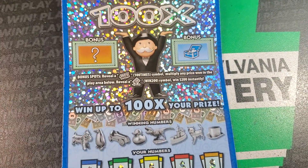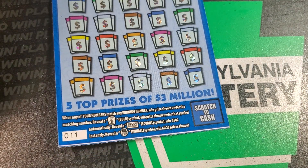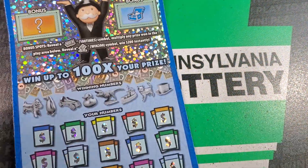On to this unfriendly-ass ticket. We need a 100X or a go symbol. Otherwise at the bottom we need a light bulb, a 500 burst, or the Monopoly Man. Odds are 1 in 2.86.